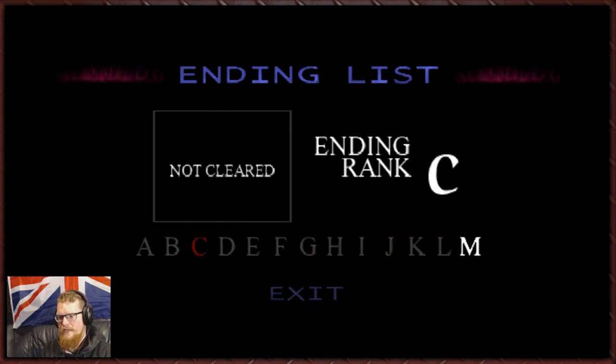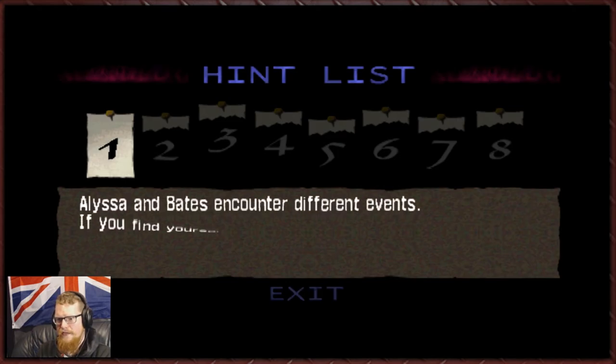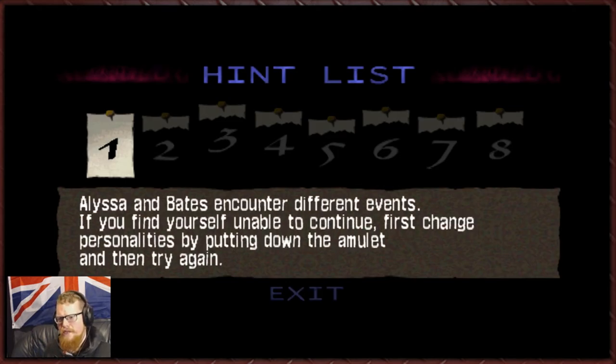Ending list — okay so we've got all these endings. Kind of tempted to go for them but kind of not. Hint list — let's have a look. 'Alyssa and Bates encounter different events. If you find yourself unable to continue, first change personalities by putting down the amulet, then try again.' By putting down the amulet — can we put the amulet down whenever we want? Interesting.